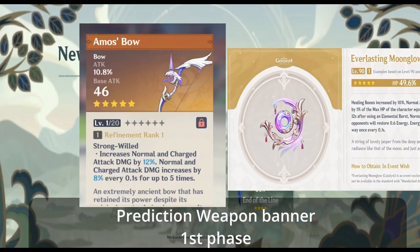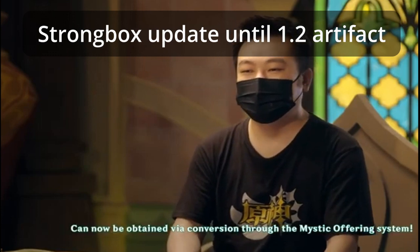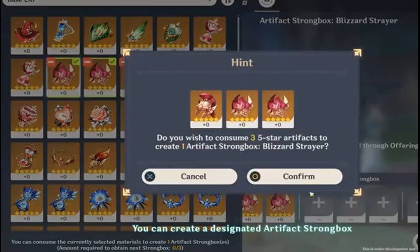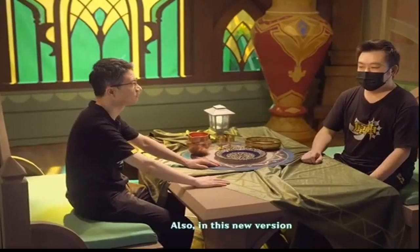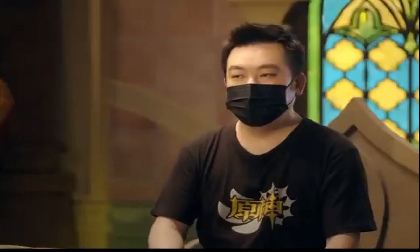For new added features: the Strongbox is finally updated. Previously it only had Gladiator's Finale, Noblesse Oblige, and Wanderer's Troupe. Now it will be updated up to version 1.2 content, which means all artifact sets up to Blizzard Strayer — so you can craft everything from Tenacity of the Millelith up to Blizzard Strayer.